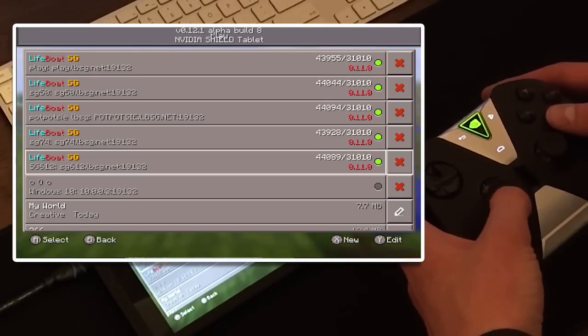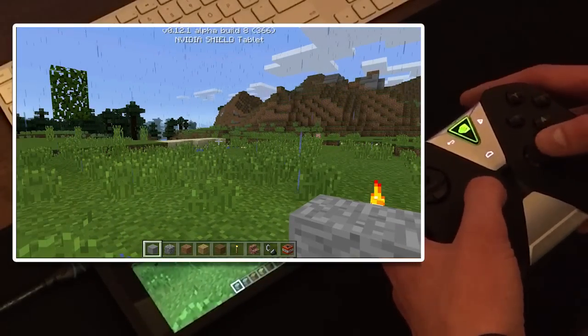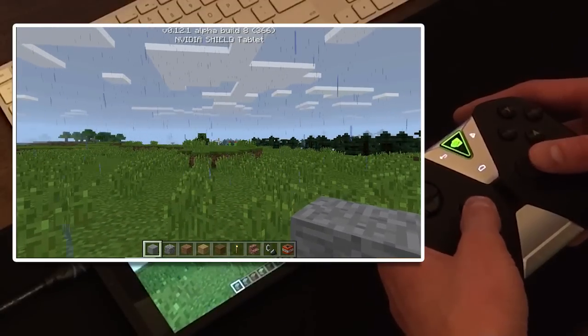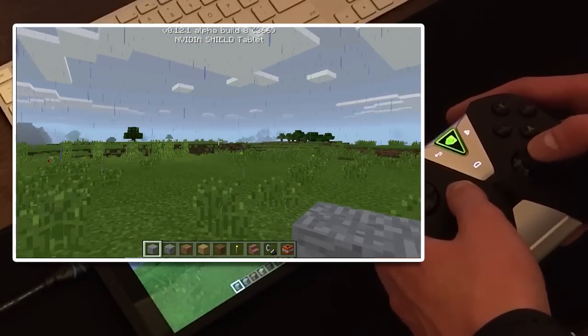So now you can press play, and we'll go ahead and go down to a world here — just a creative world. You'll see that the joysticks work just like any other controller, like the Xbox 360 one or the PlayStation controller. I've been showing you guys all these controllers on the Android version of Minecraft Pocket Edition 0.4.0.